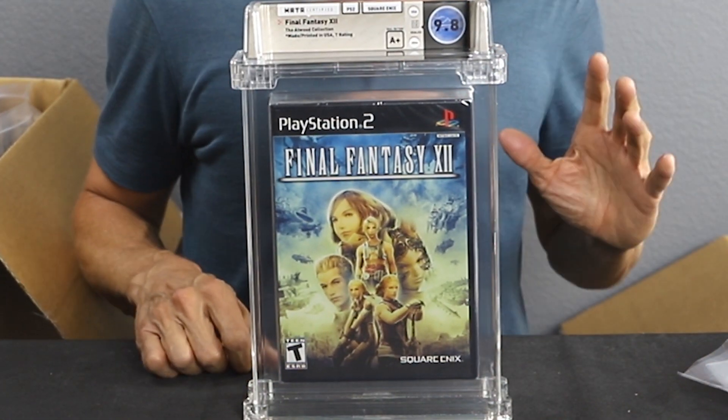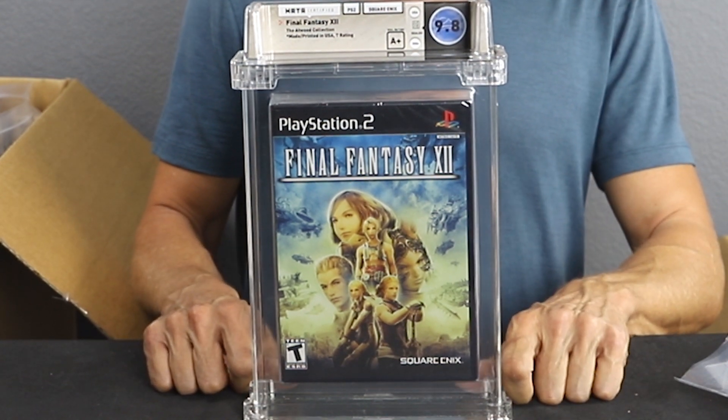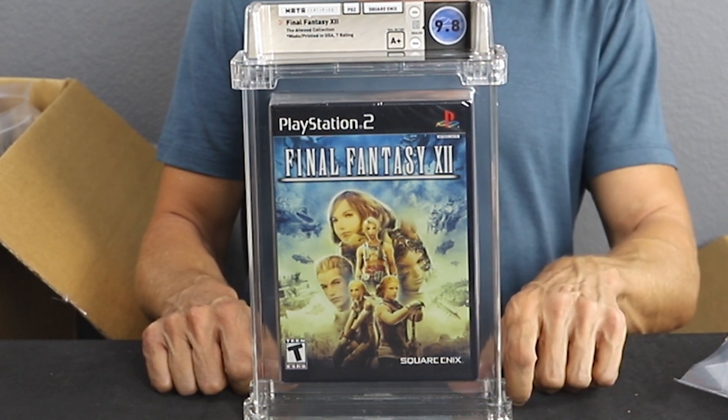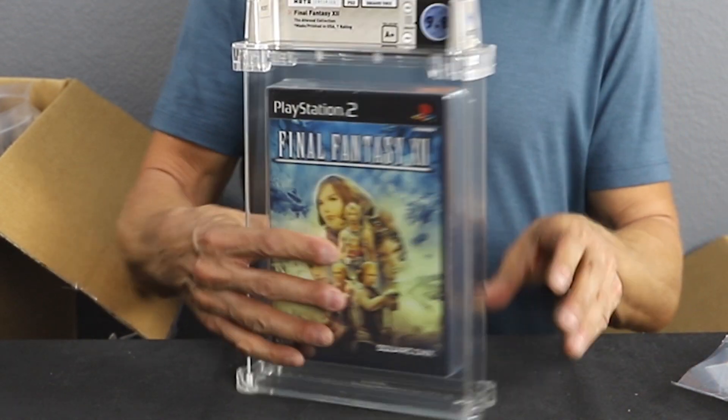Another Final Fantasy 12 — 9.8 A+, even better than the other one. So we have a 9.6 and a 9.8. As I mentioned before, the eighth best-selling PlayStation 2 game of all time. 9.8 A+ — great, great grade on that.